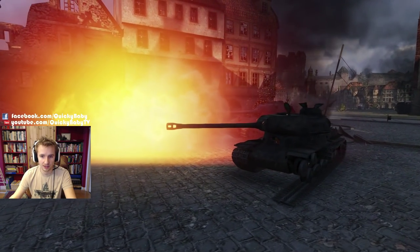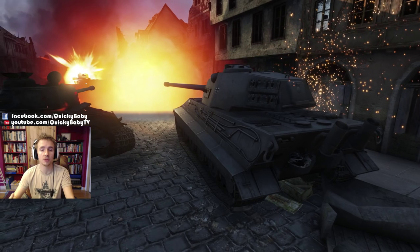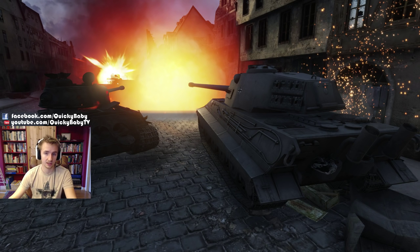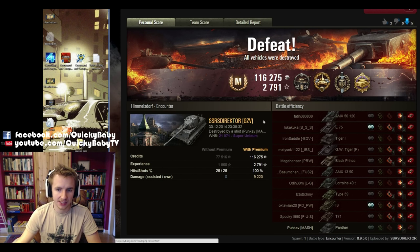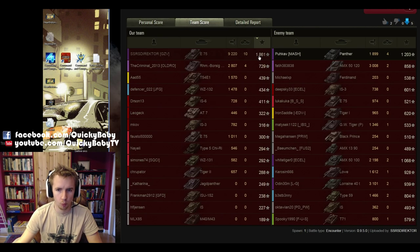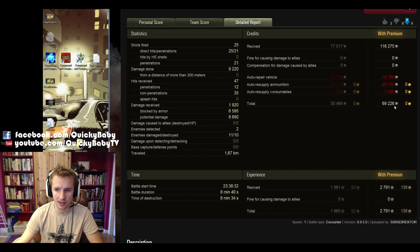Director, you were 1 versus 6 in this game and you very nearly pulled it off — an absolute challenge in a tier 9 game. This was unsurprisingly a mastery badge for Director. He also got Cool-Headed, High Caliber, and the Pool's Medal for taking out 10 of the enemy team. 1,861 base experience and 9,220 damage done, hitting every shot he fired, blocking over 6,500 damage with his armor out of a potential 8,500, and netting himself 70,000 credits profit.